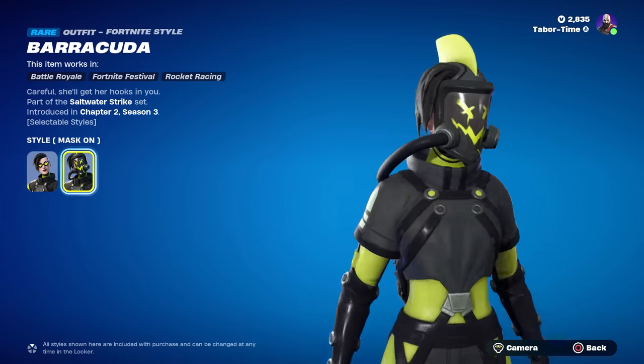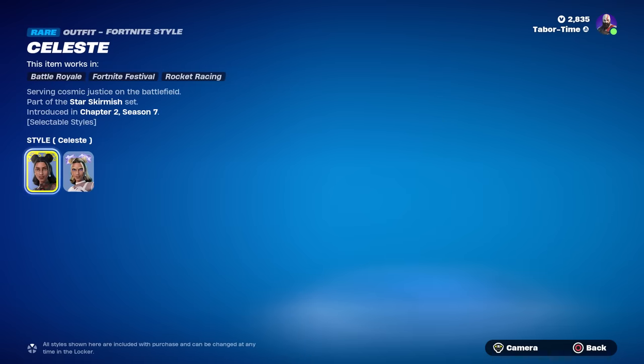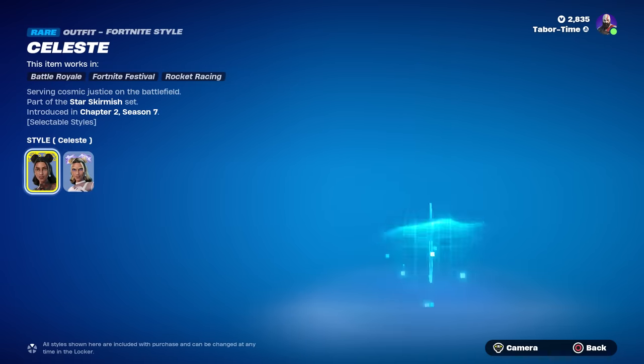Barracuda is back — I remember this skin. She does have another style: the creepy weird mask with a little fin on top. Celeste is back too — she recently got a secondary style called Starshine. I much prefer that one over the original.